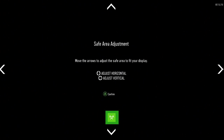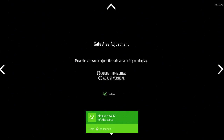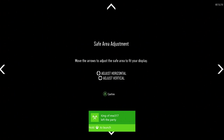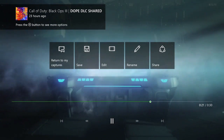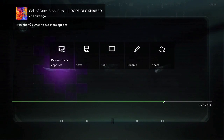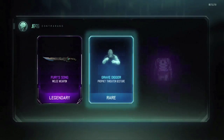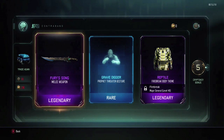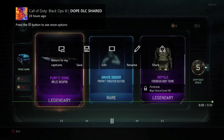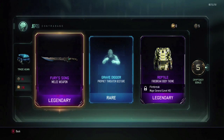So I go to try it out. First, what I do is I open the supply drop they give you — I use the 200 COD points that they give you. As you can see, I open the supply drop and the first thing I get is the Fury Song. It's actually a pretty nice weapon; I really like the sword, but I wasn't freaking out because, I mean, it's just the sword.